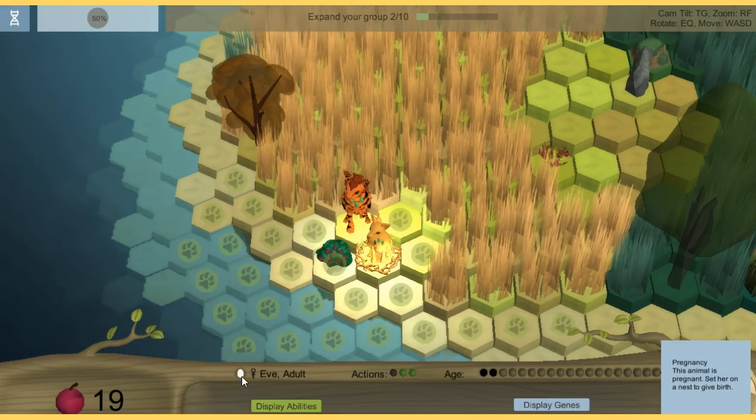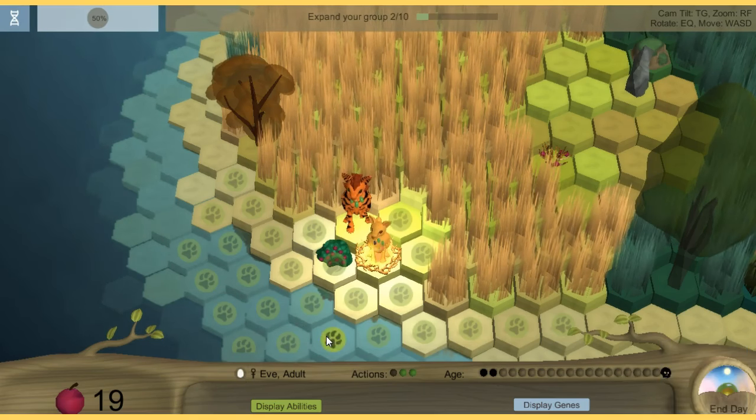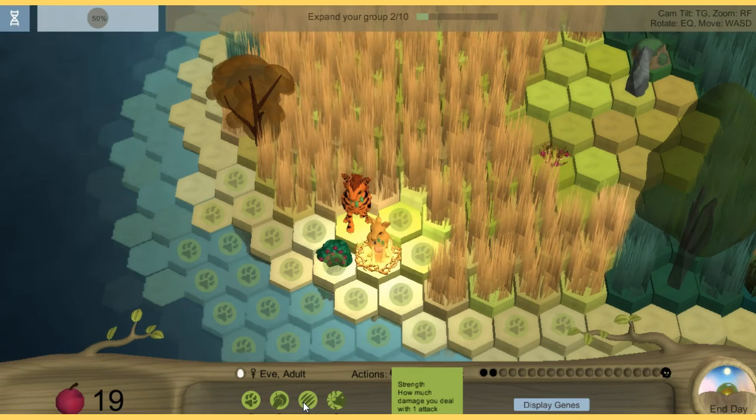If you guys didn't see, she now has a little egg right here. It says 'Pregnancy — this animal is pregnant, set her on a nest to give birth.' Okay, sounds correct. Over here is 'Display Abilities' and as you can see it says 'Smelling — your ability to identify senses', then it says 'Strength — how much damage you deal with one attack'.